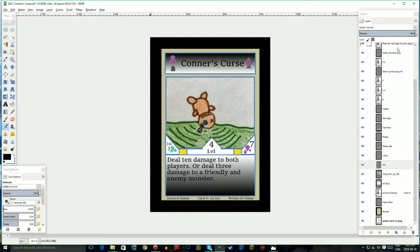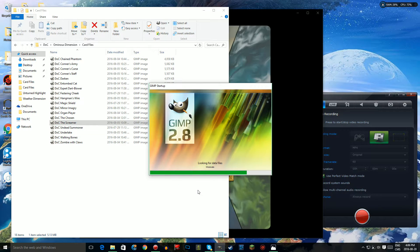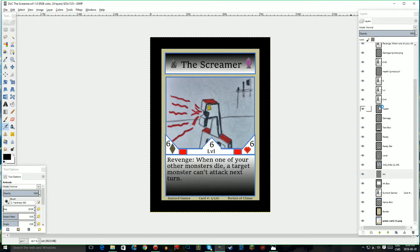I feel like Revenge and ominous is going to be pretty powerful. Just doing this video, I've noticed how good the combos could be, so I'm going to have to test some things out. There was one more card I wanted to show you for this video, and it was the Screamer. This also has Revenge — I really went crazy with the Revenge here.